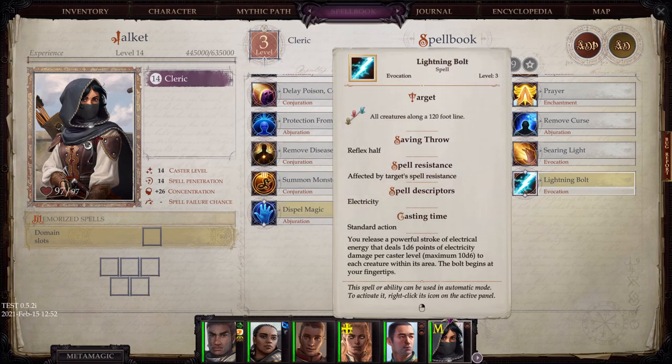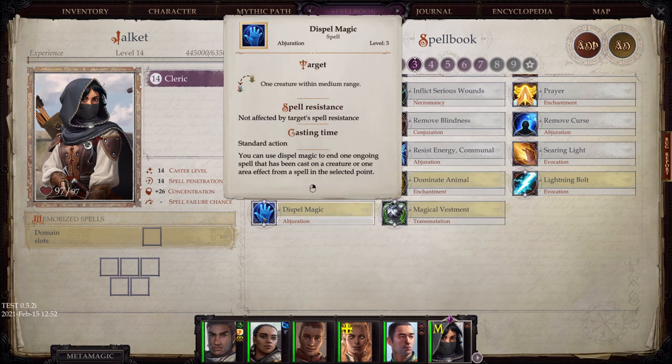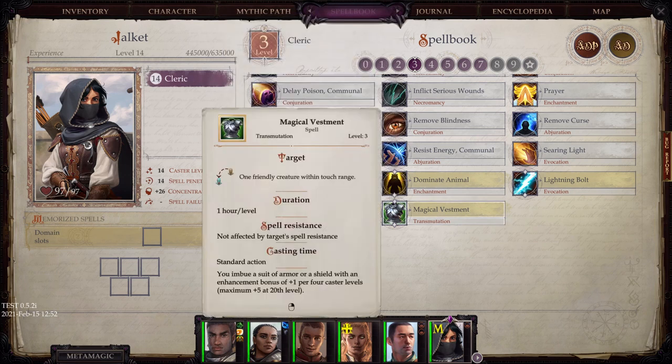Dominate Animal. Lightning Bolt — a mainstay for any video game, you can guess what that means. Dispel Magic, which I actually didn't use much, but considering how many enemies use magic in this game, that was likely just a failing on my part. When you identify positive magical effects happening on enemies, Dispel Magic is definitely something you should use. And Magical Vestment, if you need an enhancement bonus on your armor.